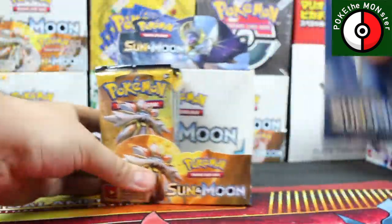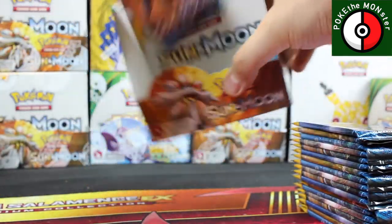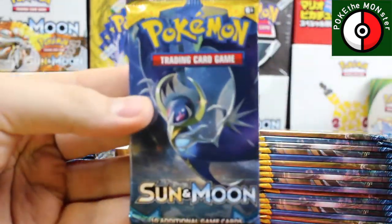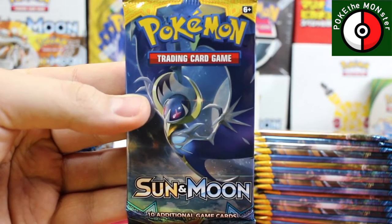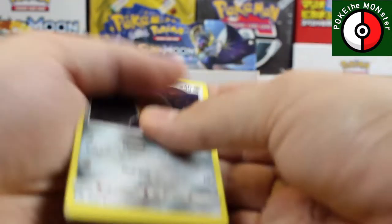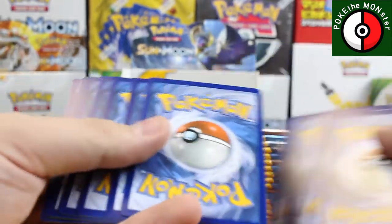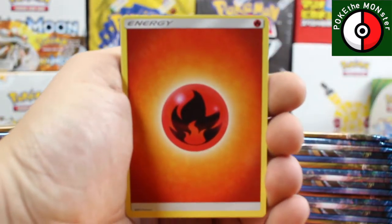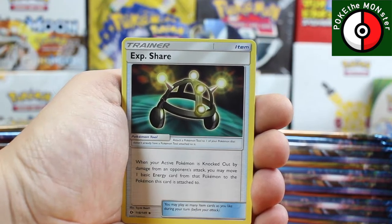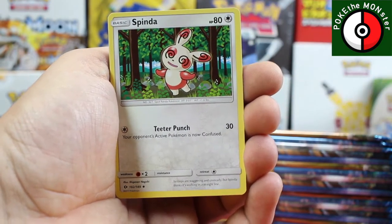Sun and Moon, 36 packs — let's do this! We're going to try to go through this quickly since this video is already going to be a little long because of that wonderful introduction thanks to Brian. I know you're probably watching this, so thank you very much for that gift, it really does mean a lot. Let's start things off — fire energy, Experience Share, Spinda, Lillie.